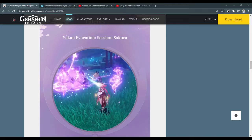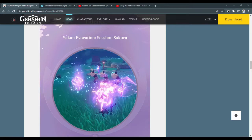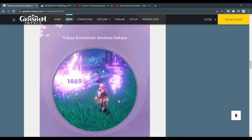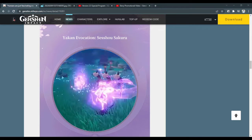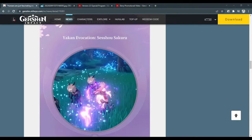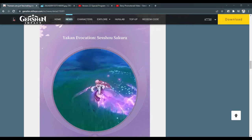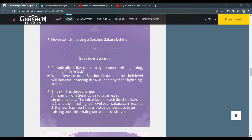The skill doesn't seem to do damage on cast, but periodically hits one nearby enemy with Electro damage — more like a turret. Despite the effects looking like AoE, it appears to hit just one enemy, or if there is AoE it's very tiny. Each Seisho Sakura you have out increases all their levels, which increases their damage output. Similar to a Geo construct, placing them too close together destroys the old one, so you'll want all three out simultaneously.